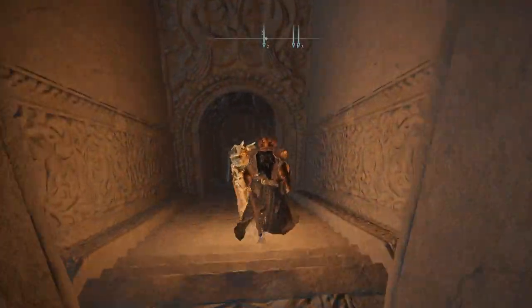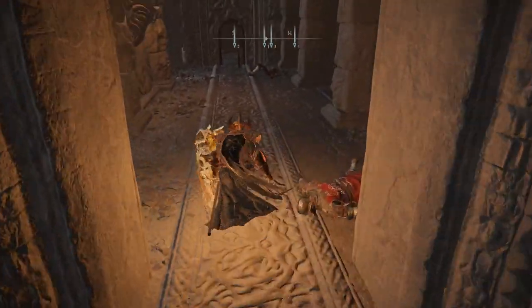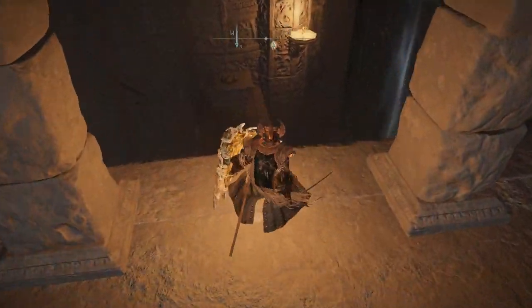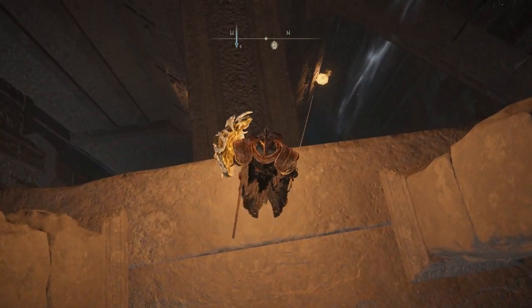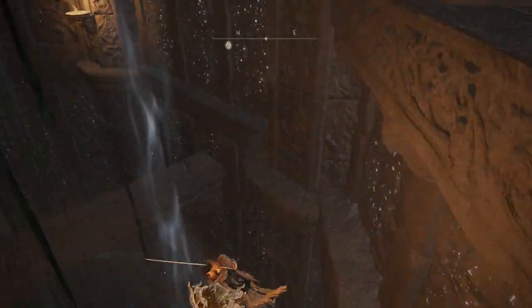You will find two soldiers here and a locked door. Make sure to kill the soldiers. The door can't be accessed from this side at first, so you will have to get on the other side somehow. To do this, you have to follow this platform right here and drop onto it.